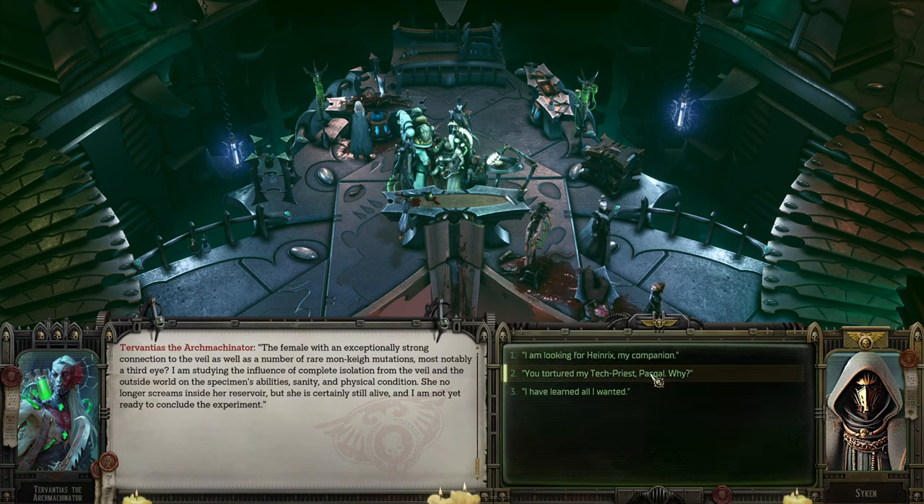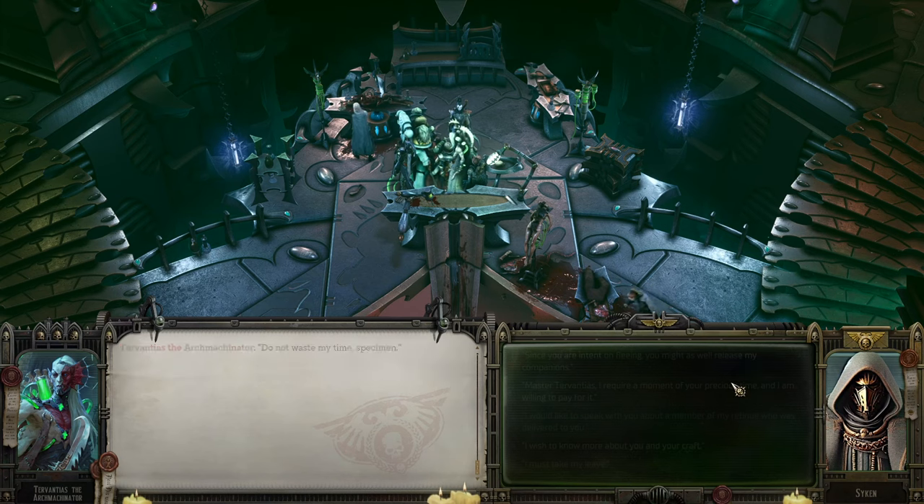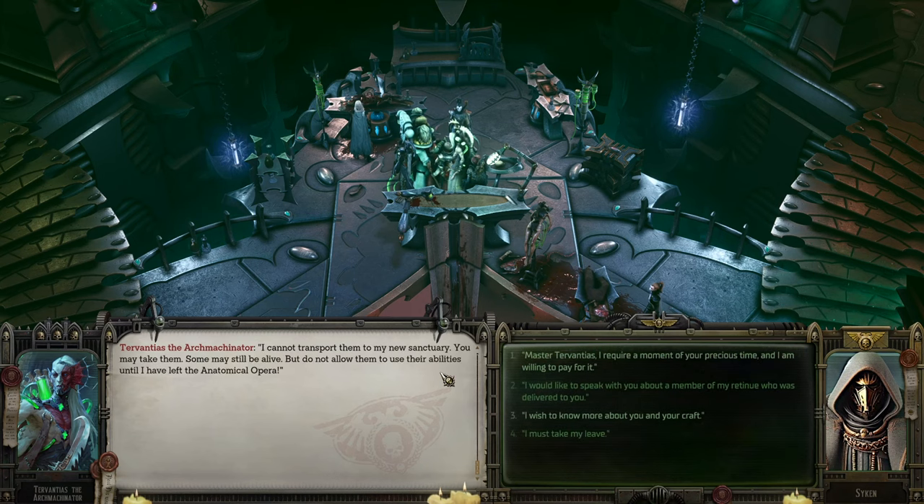Looking for Heinrichs — monkey male with a consistent connection to the veil. Beautiful endurance of pain and stubbornness produces high grades of essence. Wait until he is expended and you may have whatever is left. Since you are intending on fleeing, release my companions — I cannot transport them to my new sanctuary. You may take them — some may be alive — but they will not be allowed to use their abilities until I have left the Anatomical Opera.